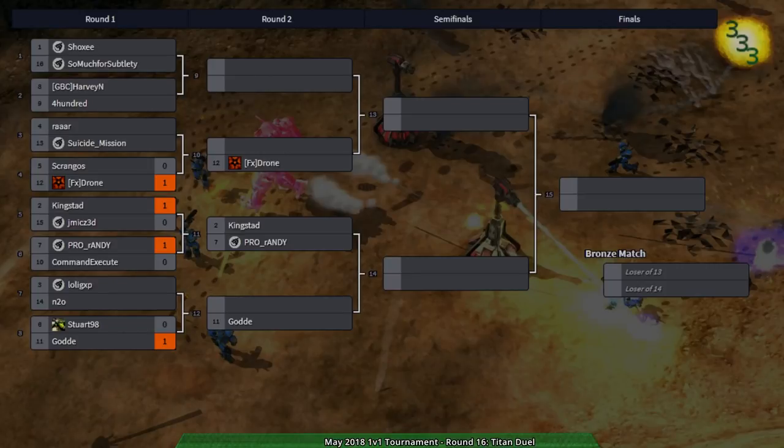King's Dad and Randy both advance. Drone advances, Gold advances. Whoever wins this match will fight the winner of Shoxi's side of the bracket. For now we'll take a short break before moving into the next game.